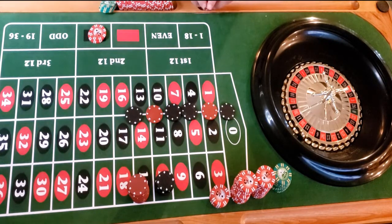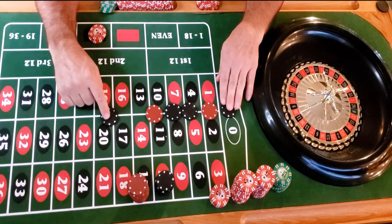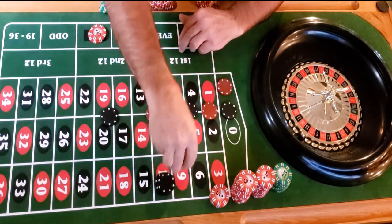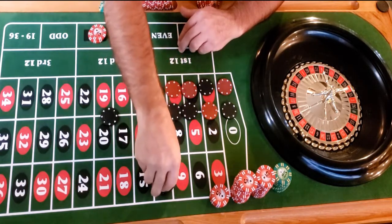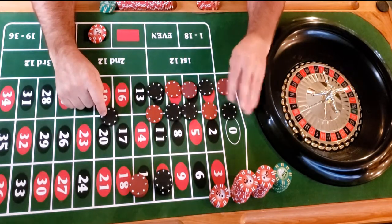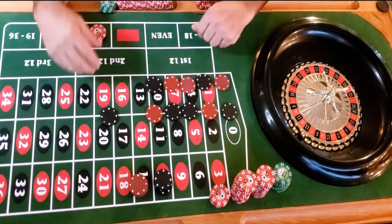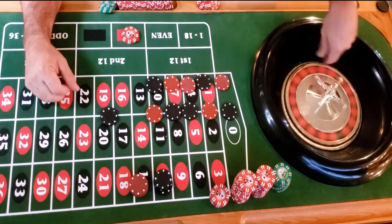We're up 30 bucks so far; let's see if we can get to a hundred. Here's our new pattern — these are the same, so we're going to play the opposite: red, black, red, red, black. Our determiner was black and our first variable was black, so we do the opposite. Starting with red for ten dollars — can we make a hundred?